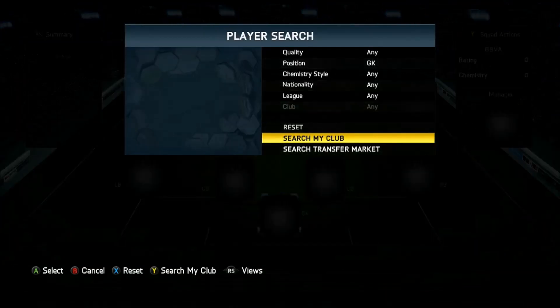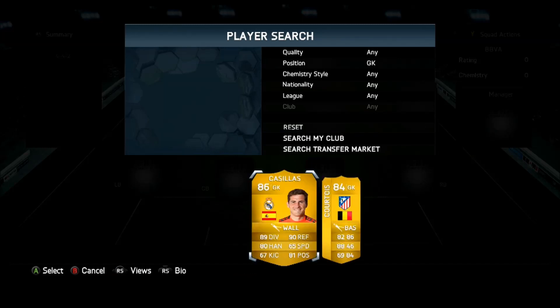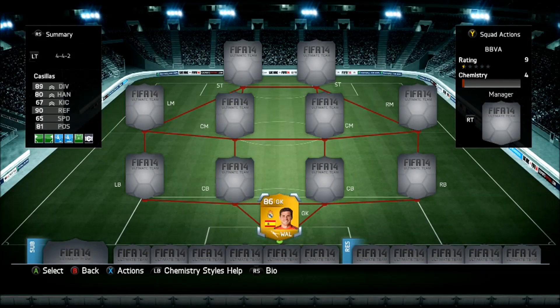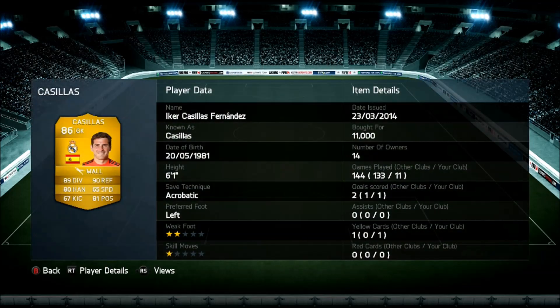So here we go, starting off with the goalkeeper. You can see Courtois - you can swap him out if you don't like him. I freaking love him, he does beast mode saves. 11k, that's very very cheap. At the start of the year he was really expensive for some reason. Six foot one, you can just freaking put those spaghetti arms in the way of anything.